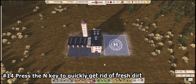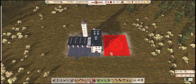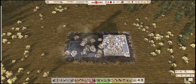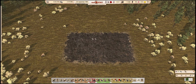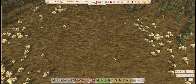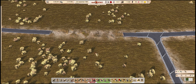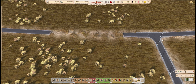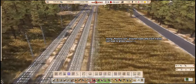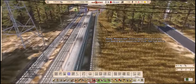Number 14: Press the N key to quickly get rid of fresh dirt. Whenever you build or bulldoze something, large brown patches of dirt are left behind around the area. To quickly get rid of it, you can press the N key on your keyboard a couple times, and that will gradually fade it back into grass. If you deleted something like a road, sometimes the packed dirt is still visible even after the fresh mud dries out. To get rid of that, you can use the restore soil option in the landscaping tools. This will completely rejuvenate the grass as if nothing was ever built there. Just try not to use it too much around existing infrastructure — it can lead to some interesting graphical quirkiness.